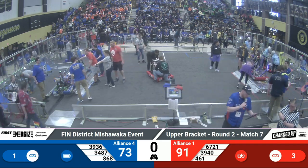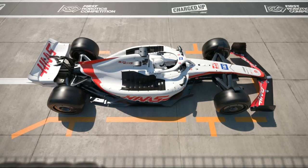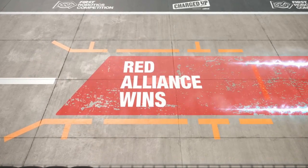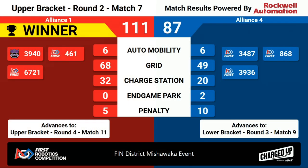Scores are good for match number seven. Looks like we've got the Red Alliance with the win here — Red with a score of 111, Blue Alliance with a score of 87. Alliance number one advances to the upper bracket of round four, match number 11. Alliance four for the Blue Alliance will be moving on to the lower bracket, round three, match number nine. We'll be with you with match number eight coming up shortly.